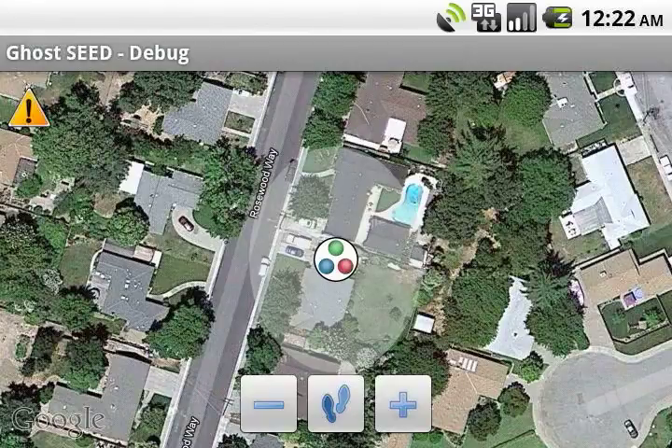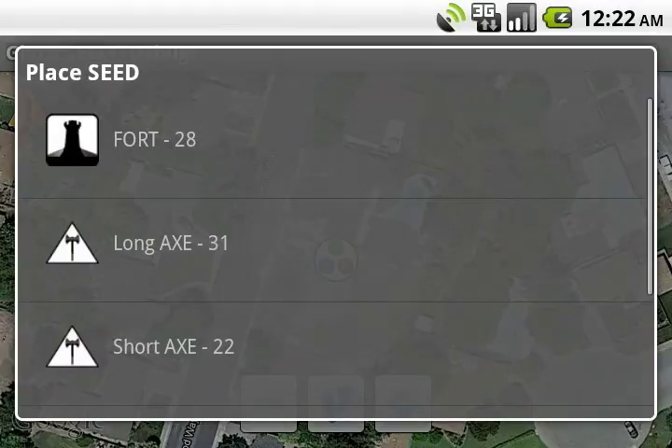Here we're in virgin territory, so we decide we're going to take it. We bring up the menu, choose Place Seed, and pick a fort.